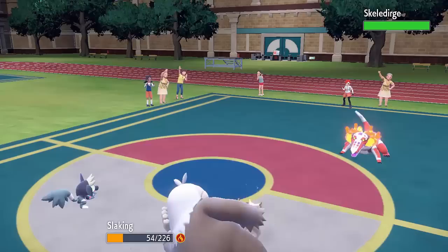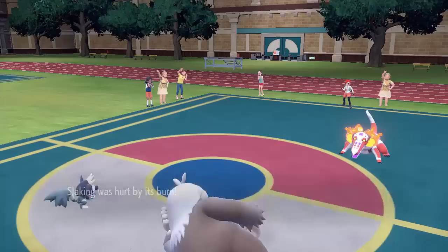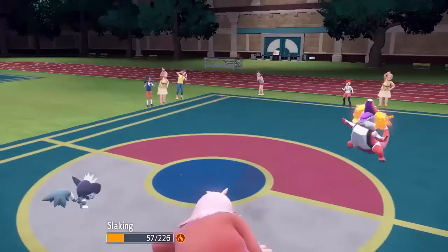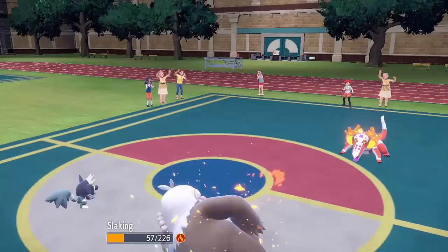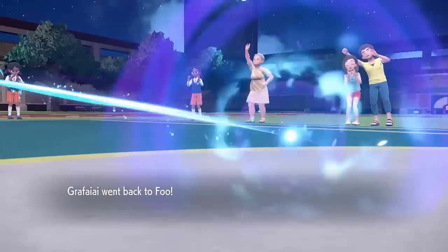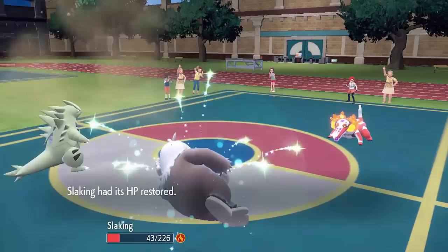Skeledirge is doing a reasonable amount of damage with Torch Song, though it's not increasing further. I'm able to eat my Iapapa Berry with my Slaking, so I don't need to Slack Off straight away and could take another Torch Song if I wanted. I'm going for a Super Fang with my Grafaii because I'm quite worried about switching into anything else — if the opponent targets a Torch Song into my Grafaii slot as I switch, it would do a lot of damage since they're pretty much at max special attack. Anything in the back would take a ton from a max-boosted Skeledirge. They're doing maybe 30 to 40 percent each turn, and if I don't Slack Off I need to be above about 70% HP, which is quite hard to maintain.